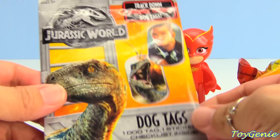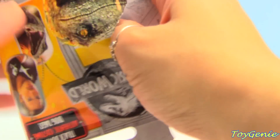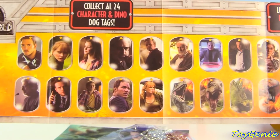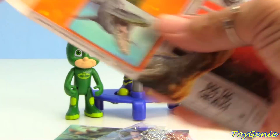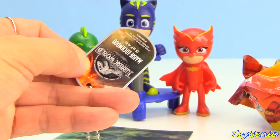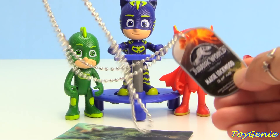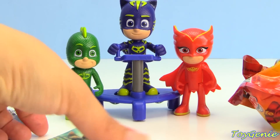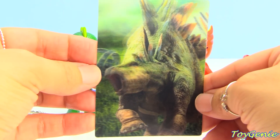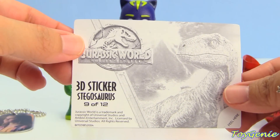Now let's open up two more surprises. Here is a Jurassic World dog tag — let's see which one we get inside. Here's the collector's guide, and there's a bunch of different ones you can collect with different characters and dinosaurs. We got Maisie Rockwood, number three of 48, and she comes on a ball chain necklace. Plus we have a 3D stegosaurus — you see the mouth coming out, ready to eat. Number nine of 12. It's a sticker.